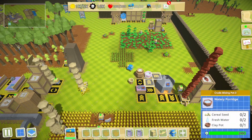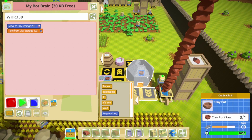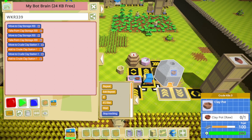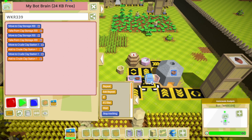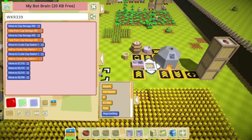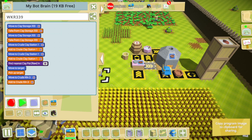We've got seed, we've got water — I need to make clay pots. This goes to the clay station. Okay — stop for right now.